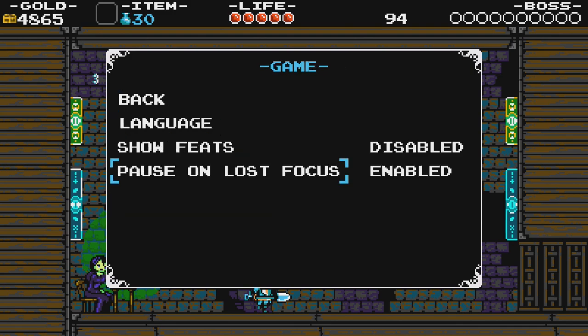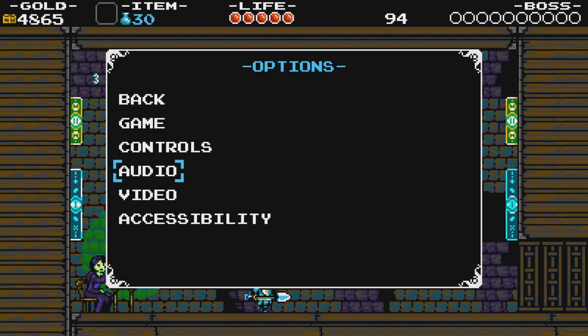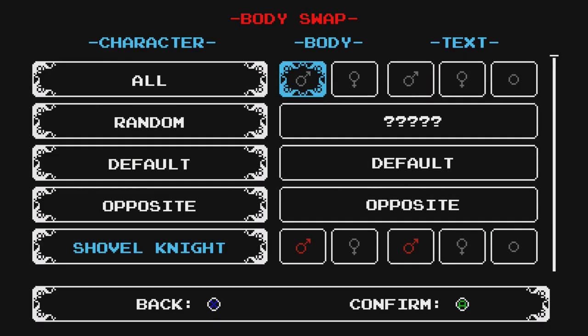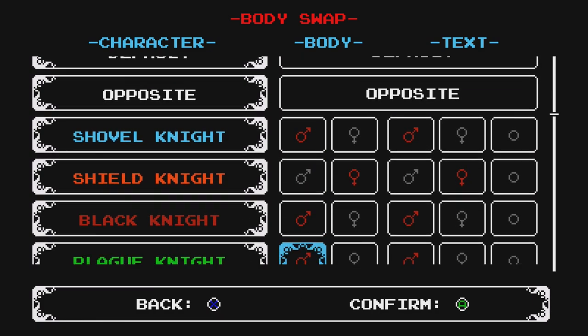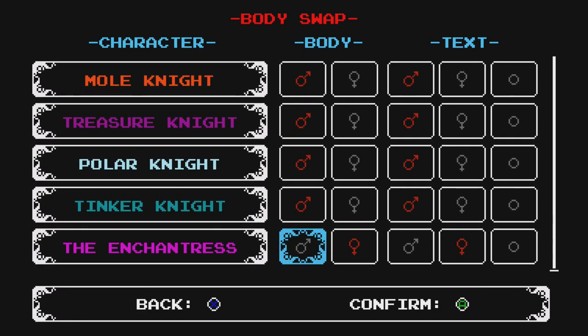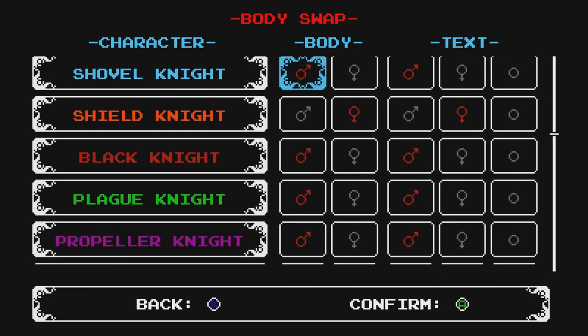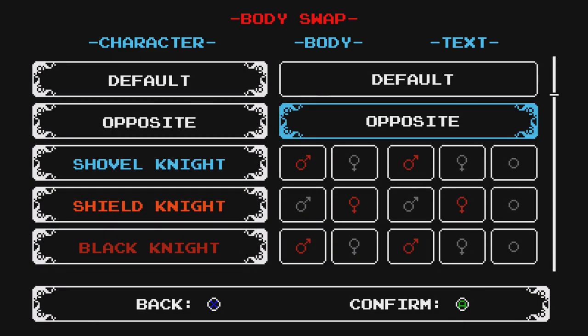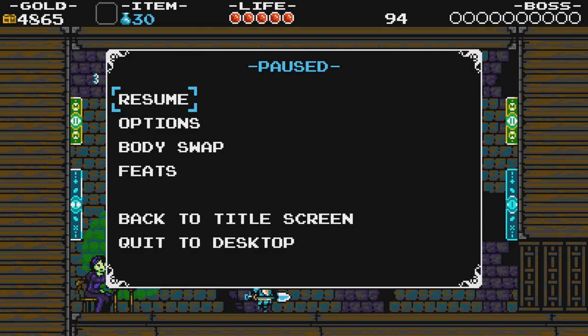There's the body swap thing. So yeah, you can change the gender or pronouns of all characters, or set them all to random, set them all to their default, set them all to their opposite, or just set them all manually. Is that not super cool? What a cool thing to do — that took a lot of work, for sure. But how cool! I'll just leave this here on just the vanilla original experience for now, but what a cool thing they did. I love that.